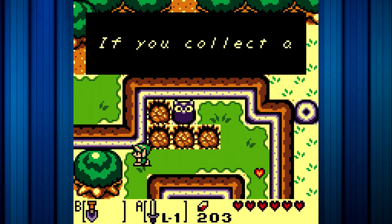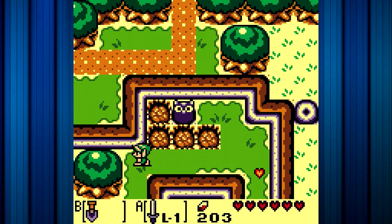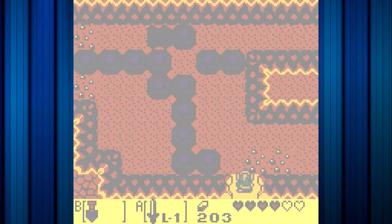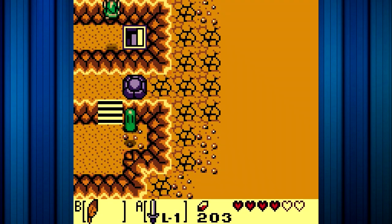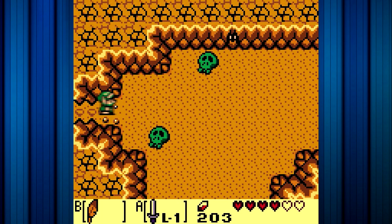Now we can basically just kind of go back around. What we need to do is we need to go back through the cave. We're also collecting a lot of cool seashells, which is good. These guys are really obnoxious. What we need to do now is we can head back this way, and it's basically a quick way back — we can just jump down, head across that way, jump out this way.